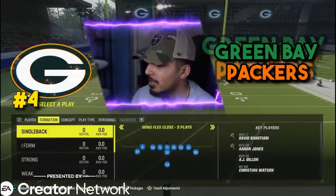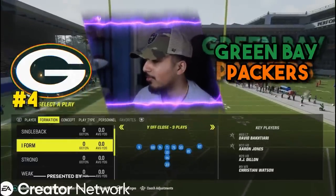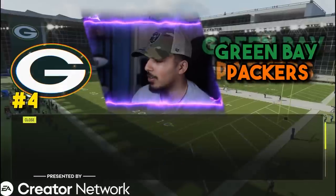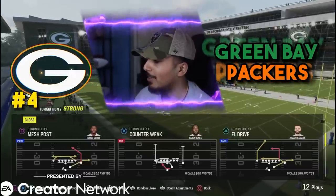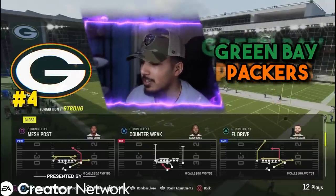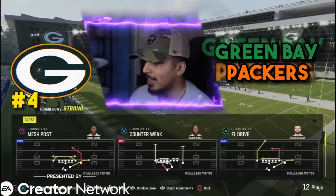Got a couple of deuce close and wing close formations. I form wing, I form close flex, I form Y off close. Strong close, which is money — we got PA scissors, mesh post. This is going to be a money play if you love running under center in strong close. I remember this play was in the Niners playbook a few years back and man, was it money?